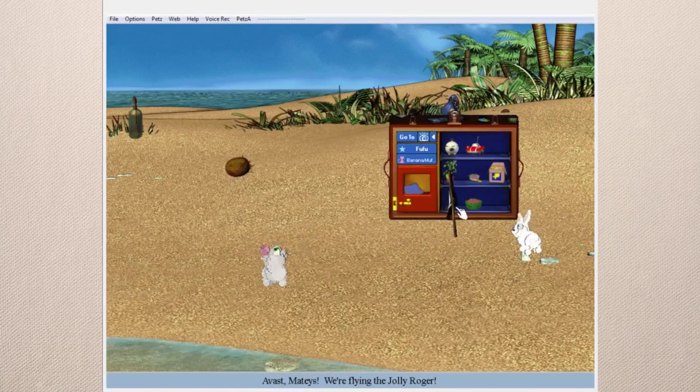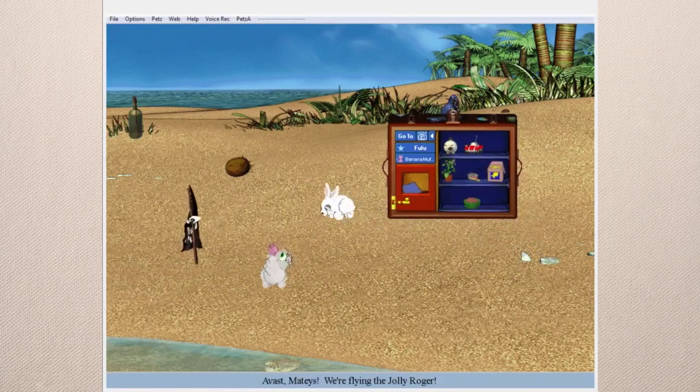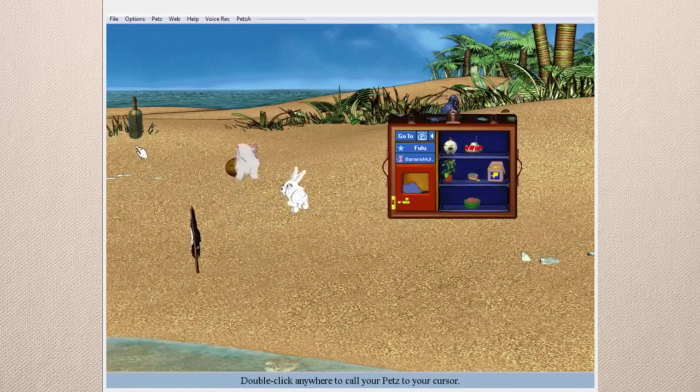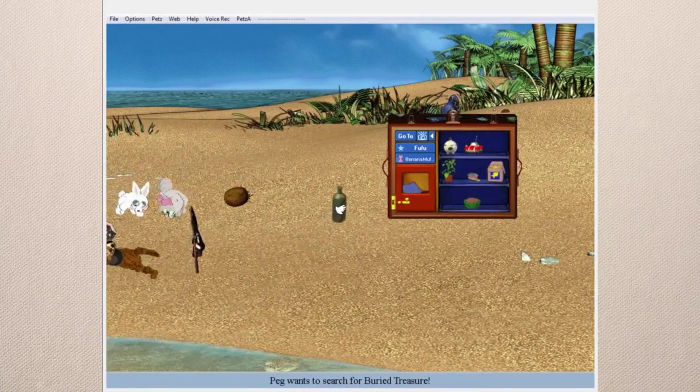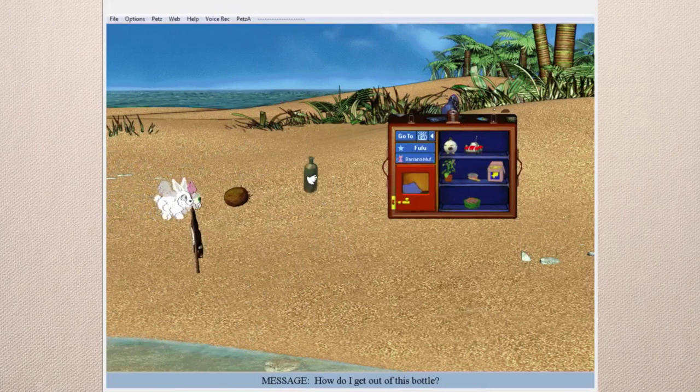You can't take the pirate flag with you unless there's a mod that adds it to the toy closet. There's a message in a bottle — 'Peg wants to search for buried treasure' and then she left a message: 'How do I get out of this bottle?' I think there were a few different messages depending on which bottle you get.